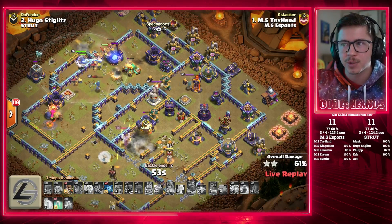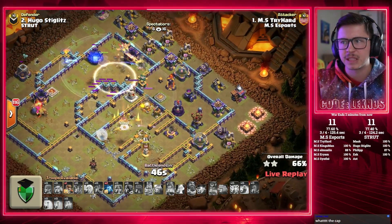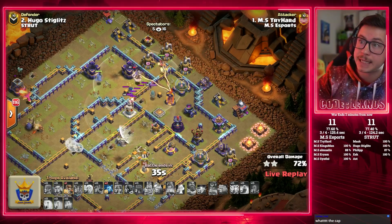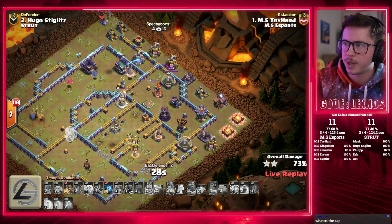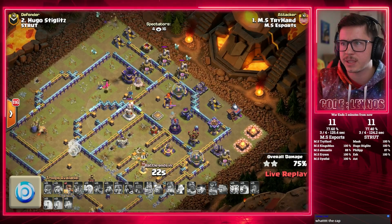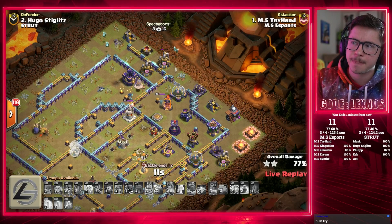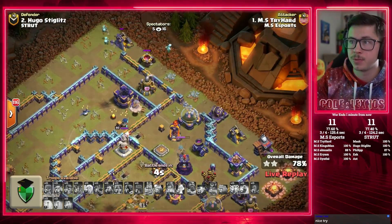Dragon Riders on the top side. No more Headhunters though — can pop the Warden ability to keep the Royal Champ alive so she can take out the enemy Royal Champ. He already used the Warden ability. Queen's dead — no more spell support. These Dragon Riders are getting clapped. Tryhard in big trouble. Percent here does matter — every percentage point counts to make it harder for Strut to win the match on their last attack. He doesn't have great percent. Got the Wallbreaker, Minions on the top side, but the Phoenix goes down and the clock is ticking. Barely going to be an 80% attack. MS Esports up by one building — so whatever percent Tryhard gets, Strut need two more than that to win. This one's going to fall short at 79 — Strut need an 80 to tie, an 81 to win the match.